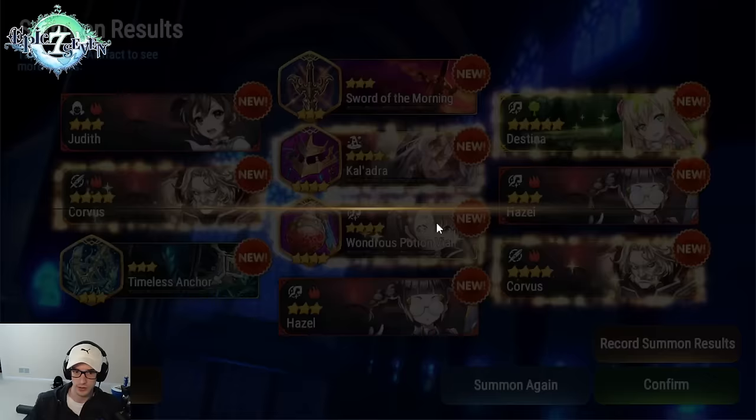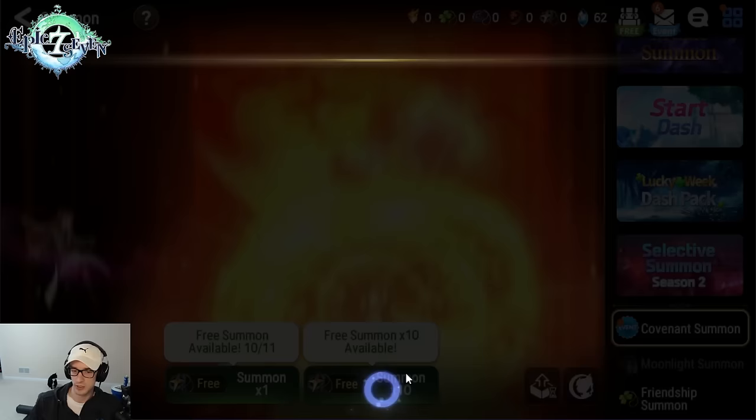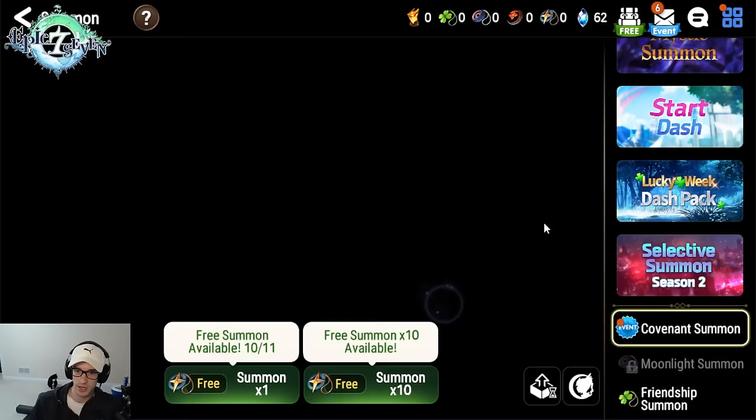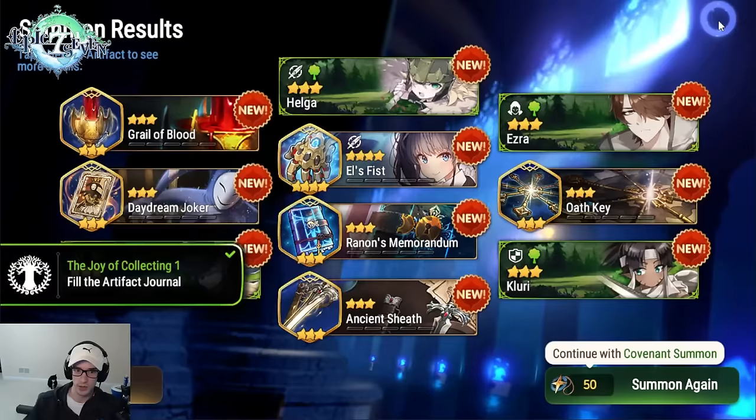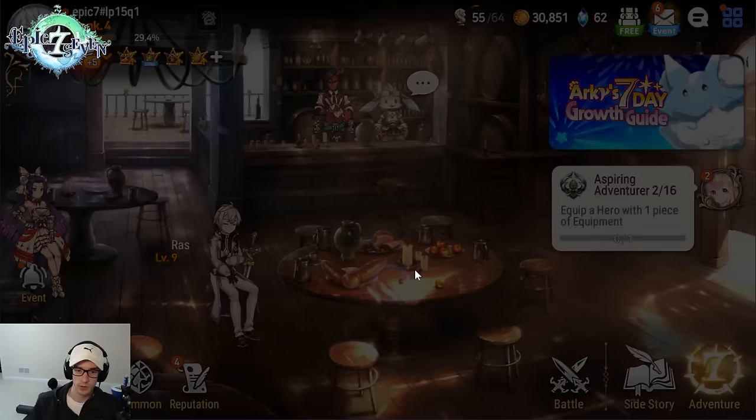Let's hit Confirm — we got Potion Vial as the other item I suggested. Now that we're into this, sometimes you'll have free summons depending on when you start the game. I'm going to rip these just for fun — if you don't have them, it's not a big deal. We got a four-star artifact. Now we move on. We're going to set Destina on our team — just know Destina is only on our team temporarily.